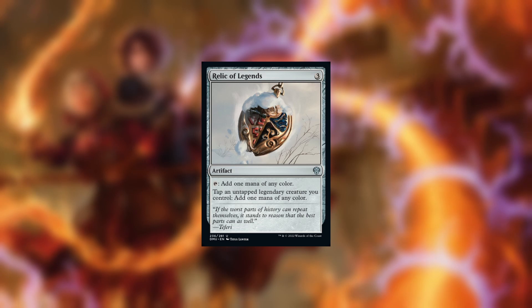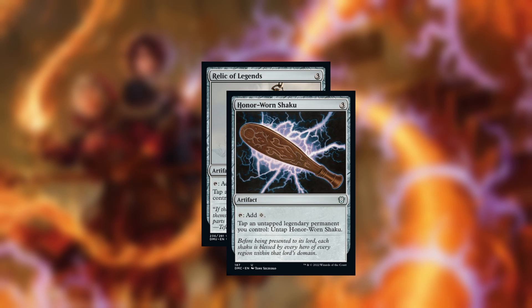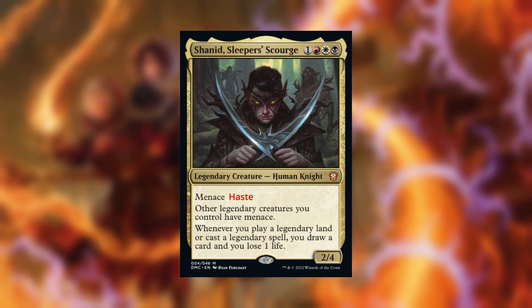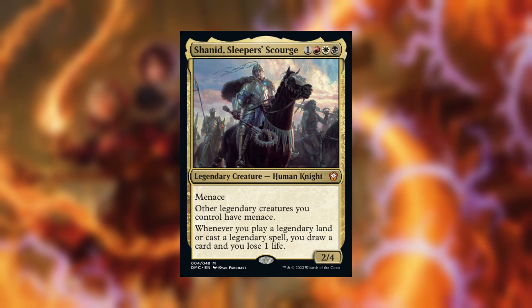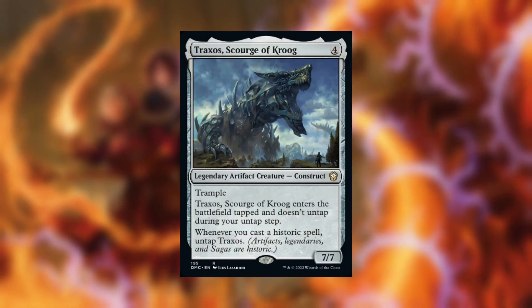The last piece of ramp and the most expensive card in the deck is Relic of Legends. This card and Honor Worn Shaku are really good in this deck — they basically turn your legendary creatures into mana dorks with haste. This can really help you chain legendary spells with your commander on the battlefield. It also has an interesting synergy with Traxos Scourge of Krug, basically turning him into a cost reducer for your legendary spells.